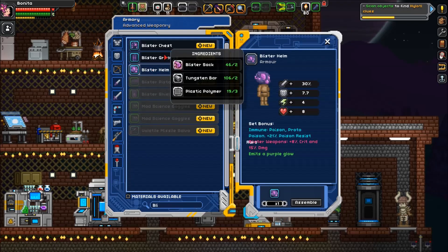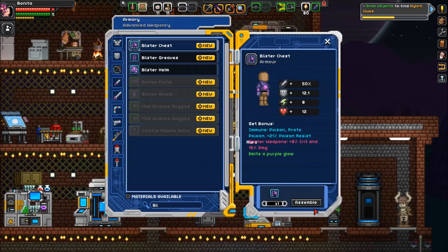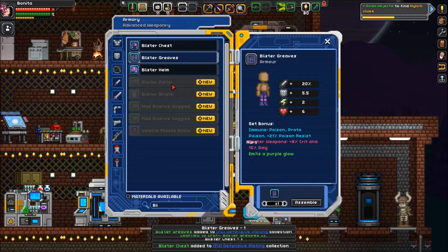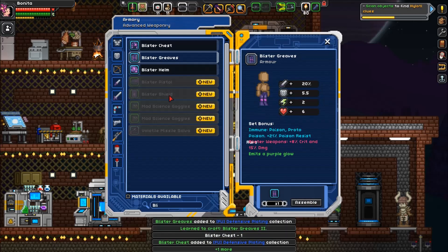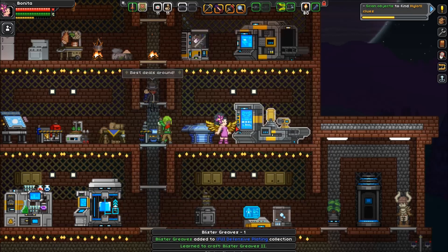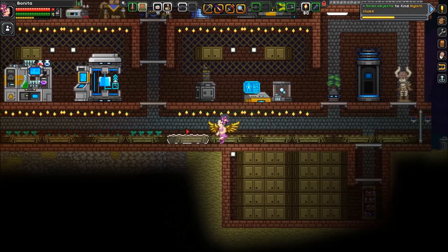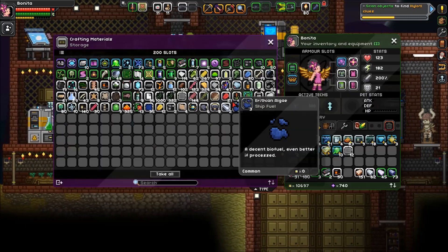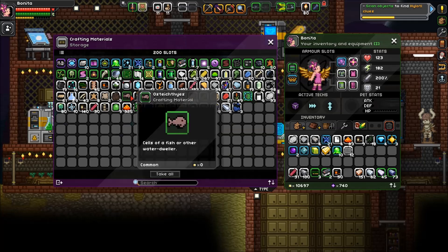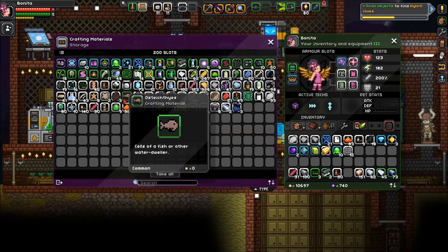We already made the helm, so we'll make the blister chest and the blister greaves. I would also like to make the blister shield, which I need hardened shell for. I believe that's from genes — I don't think I have the right genes though. I mean, I do have genes but not the right ones.